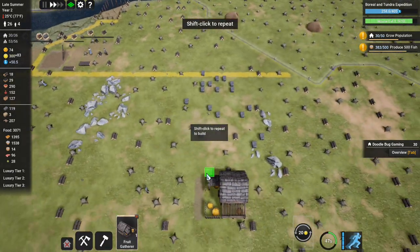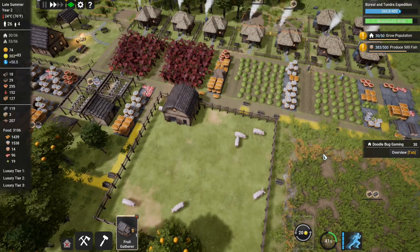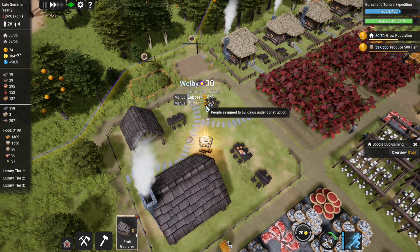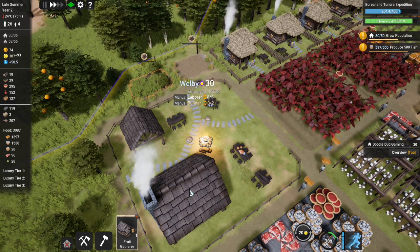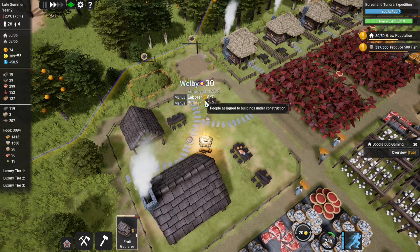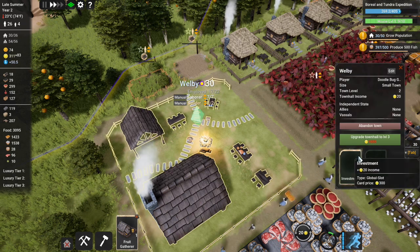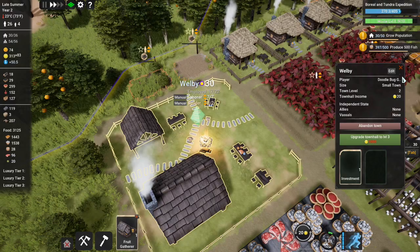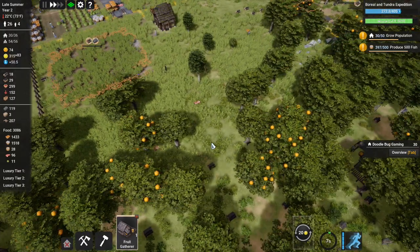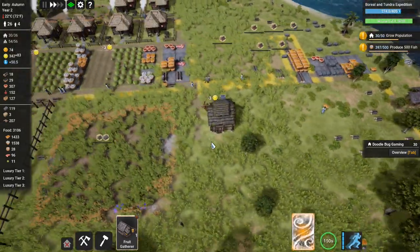There's loads and loads of materials just scattered about everywhere, we just haven't got enough laborers. We haven't got any builders either - let's have at least two builders. We need a thousand for the next milestone. We're getting an investment as well, which will help with money coming in. We've got builders going now, so that will help. Eventually we've got some more food coming in.